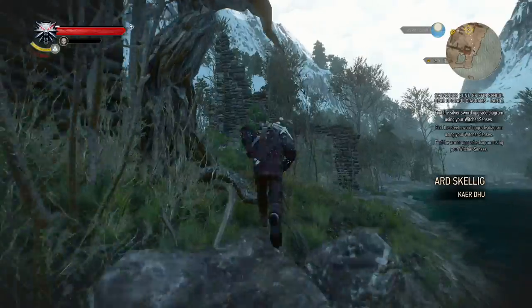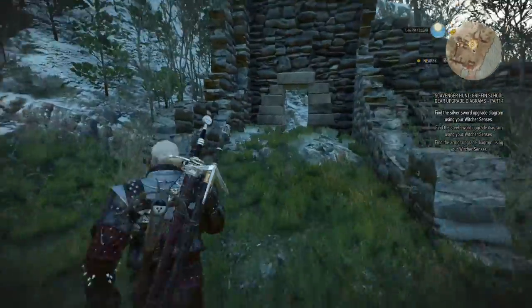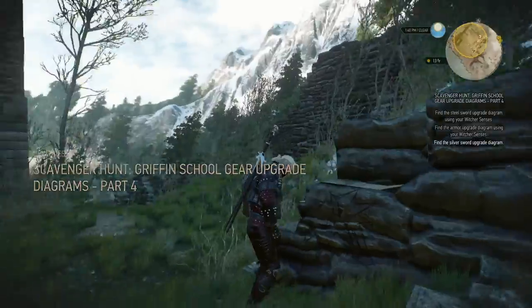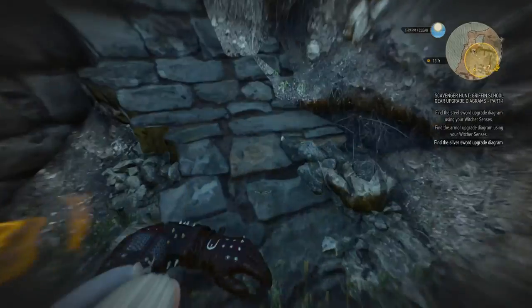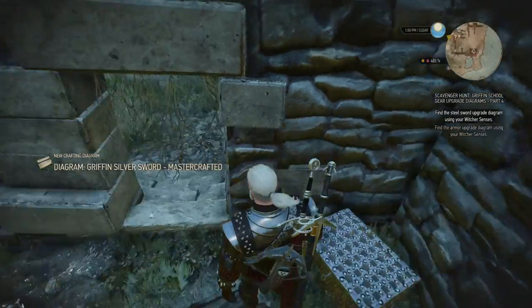So let's jump up and let's see. We should find the marker here first. There is also a radiant quest around here, but we'll see about that when we get inside - we might want to look around some. Seems like there's a tower over there - I'm guessing that should be a nice spot to leave the gear. And there it is: the Griffin Silver Sword Mastercrafted.